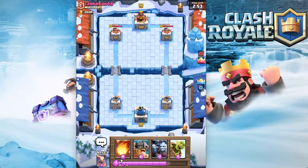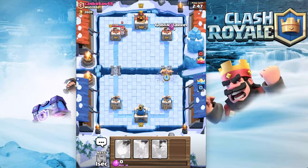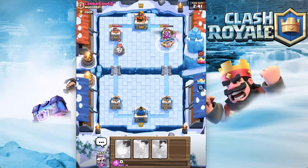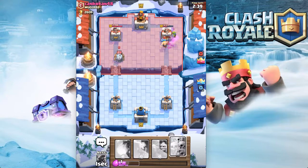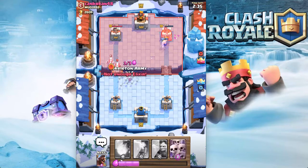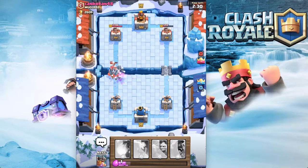We are facing kankraken48 — no idea how to say your name, sorry. He comes in with the sparky right away, so we're gonna go goblin barrel there — there we go. I zap — oh god, why'd I do that? This isn't gonna be good. Alright, we distracted it, which was good. We actually countered that pretty well, a lot better than I thought we would.